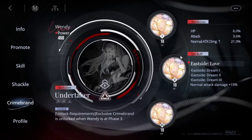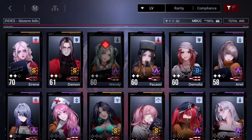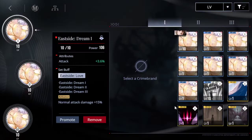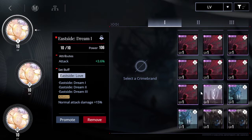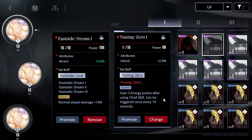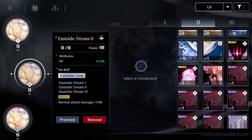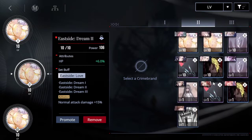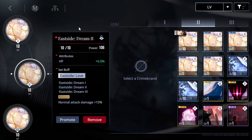Wendy also has the same increased damage of normal attacks. When it comes to optimal builds for crime brands, I do have the ones they mostly recommend. For example, for her they highly recommend this one for late game — it's actually not a bad one. As for the other crime brands, I don't have them. The drop rate for crime brands is actually really atrocious — I have a whole bunch of crime brands, I just don't have the ones required for the optimal build.